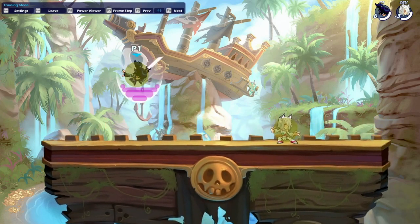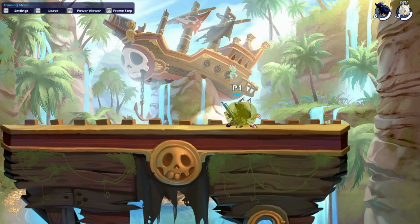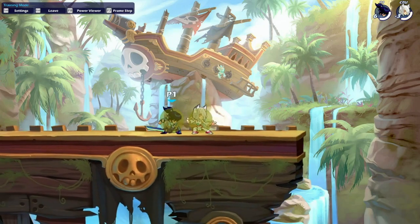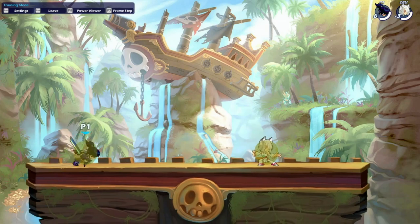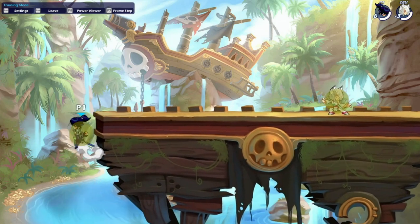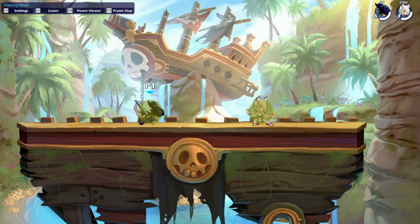Sword down air is a really strong tool as well. It has the same type of hitbox as sword neutral air except hitting underneath you, and it's going to be a really good string tool to use on grounded opponents. There's a lot of different things you can do out of it. It's really fast and it's also going to be able to be used off stage quite well, obviously mixing up between a falling down air and a rising down air.